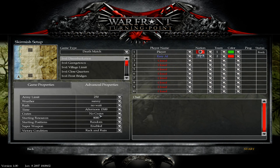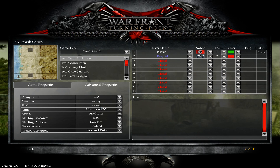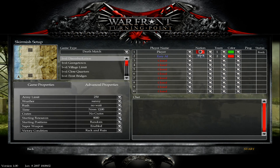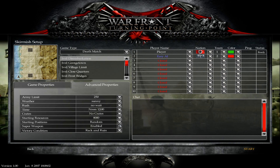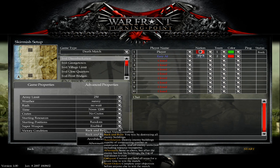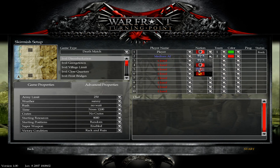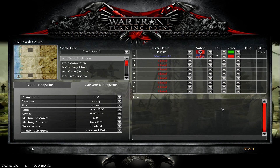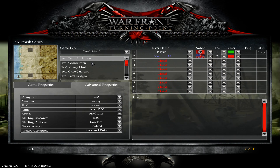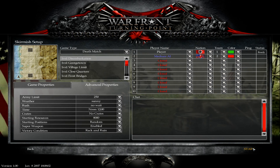So we'll pick this map for now. You can change up the army limit, change up the time — we'll just pick sunny. You can pick the rush time; I'll just pick noon for now. Starting resources, starting positions. Got a couple modes to choose from. We're gonna pick Rack and Ruin, because any other mode will just take way too long. Let me force a faction — yeah, the UK. UK and US alliance. You can pick the game type as well: deathmatch and so on. All right, let's start this up.